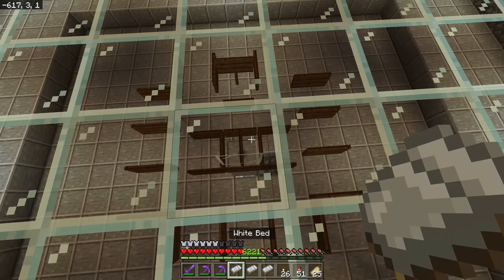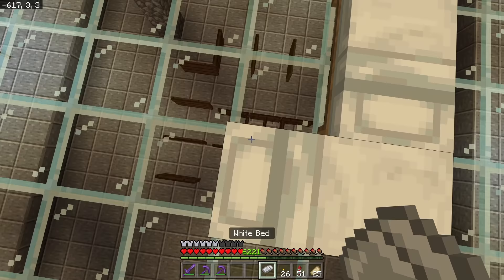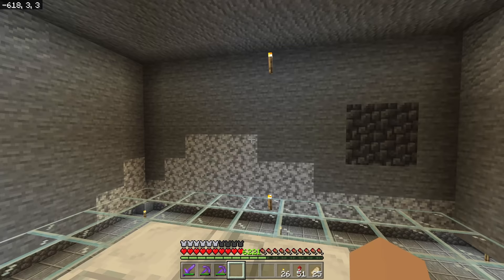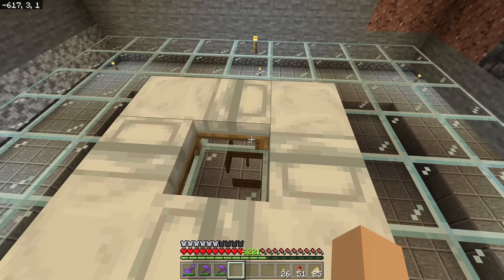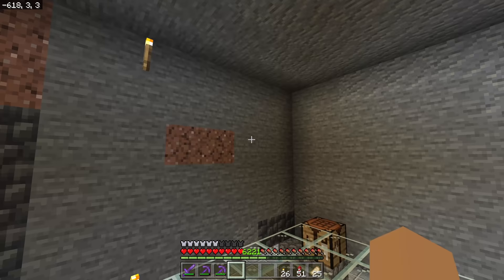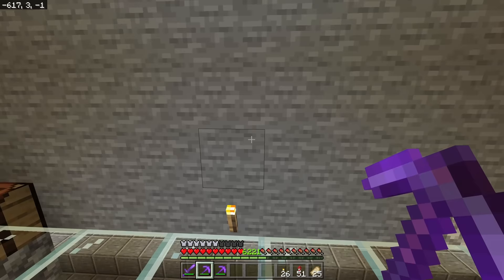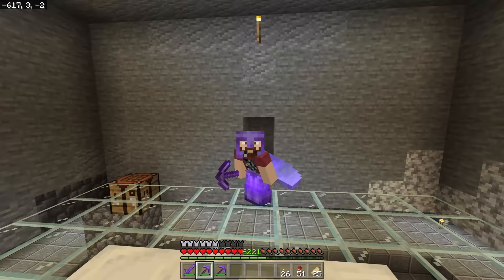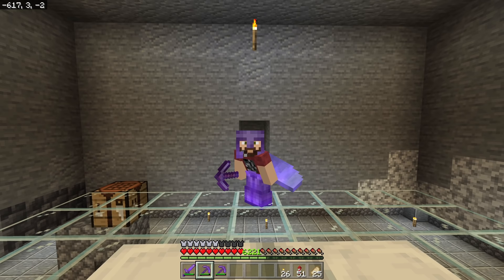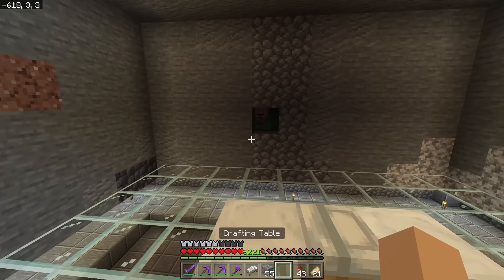Once you have your beds ready, go to the center block and place beds in a circle around it. Before laying the rest, we want one of those beds to become the village center. To guarantee that, we bring a villager in here — specifically a nitwit villager, the one dressed in green who can't take any professions. Keep the nitwit in a small chamber up near the beds. We have our nitwit villager in, safe, with a torch so he's not scared of the dark.